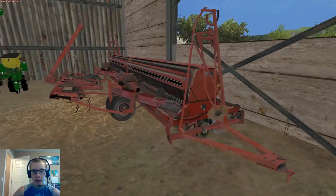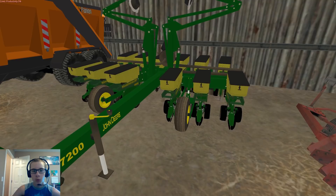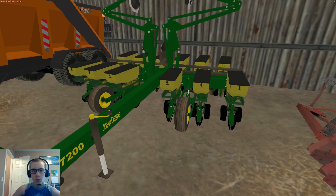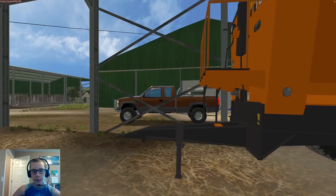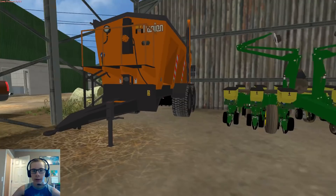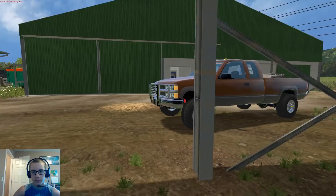I can't remember where I found the drill — I downloaded it and added some spec maps to it so that it gets dirty. Here we have the John Deere Max Emerge 7200 12-row planter, and then here we have the Pannion fertilizer spreader. I've had this one forever but never really used it, so I figured I'd use it today.